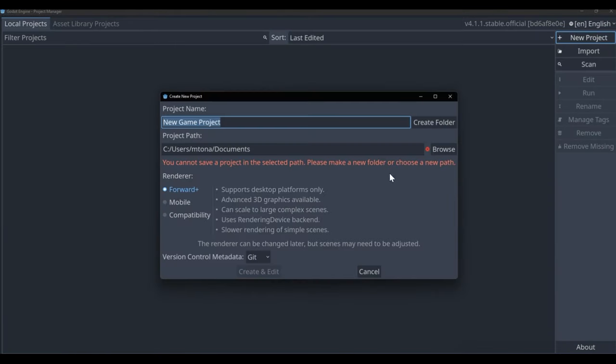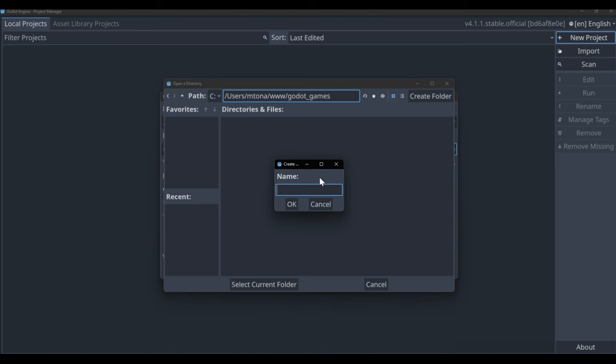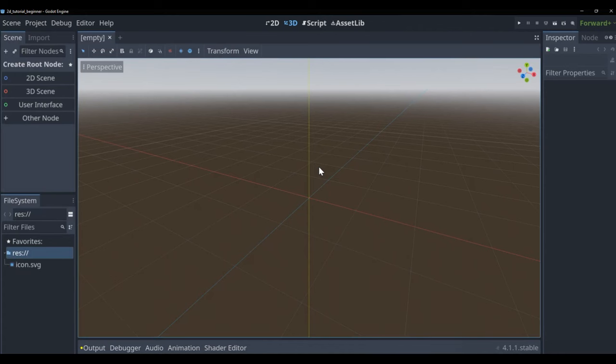Click on 'New Project' and give your project a name — I'm going to call mine 2D_tutorial_beginner. Then find a place to store it. I'm going to make a new folder for all my Godot games, and inside that another folder for this specific game. You don't have to do it exactly the same way; you just need to store it in an empty folder, but I'd recommend keeping it organized.